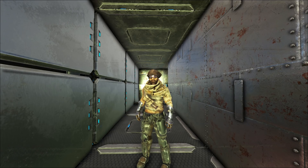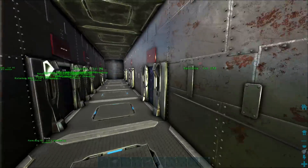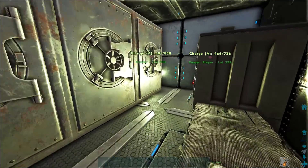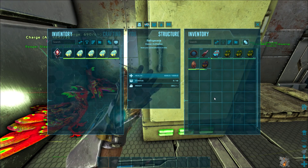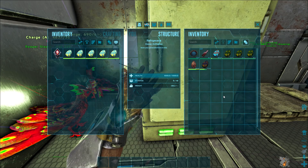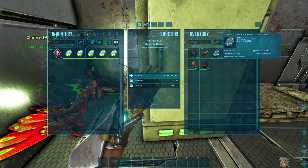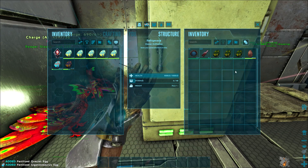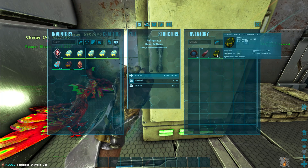Today, continuing off here in official PvP, I'm excited. We're going to be getting into some hatching. I've got some eggs incubated — we've got these in raids, things like that, and I really want to see how they turn out. They might not be better than anything we have, but it's always fun to see what they turn out to be. We've got Kentros, we've got a Giga here.